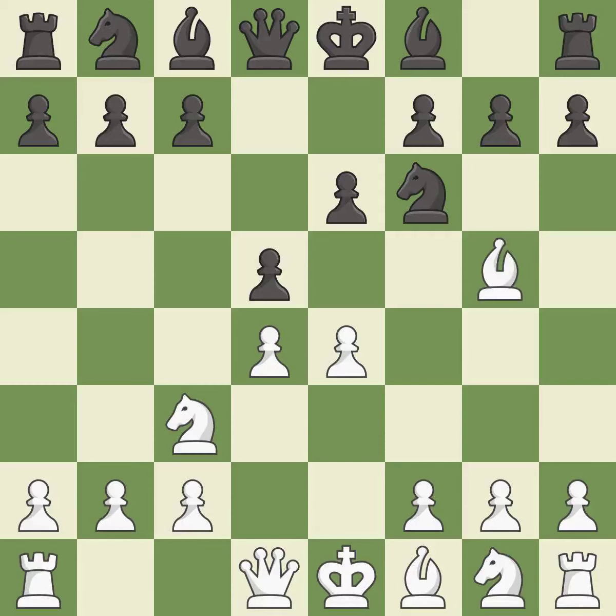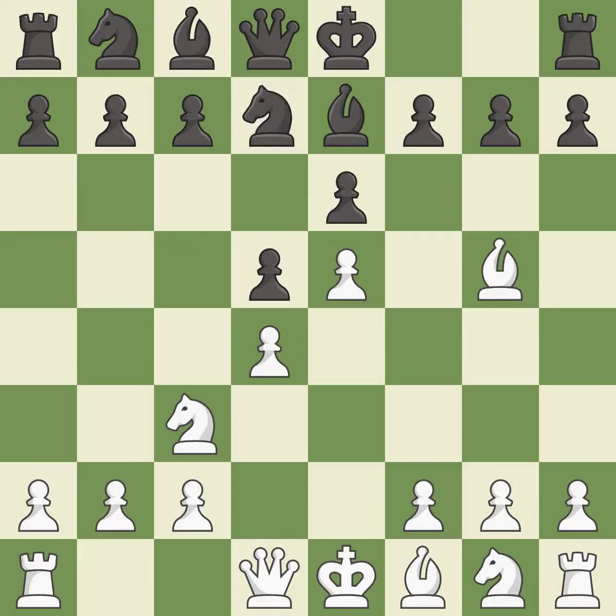bg5 pins the knight on f6 and threatens e4-e5. b7 develops the bishop and unpins the knight on f6. e5 takes space in the center, closes the position, and attacks the knight on f6. nfd7 retreats the knight and allows the exchange of dark-squared bishops.